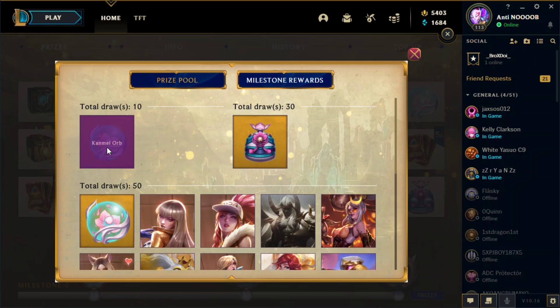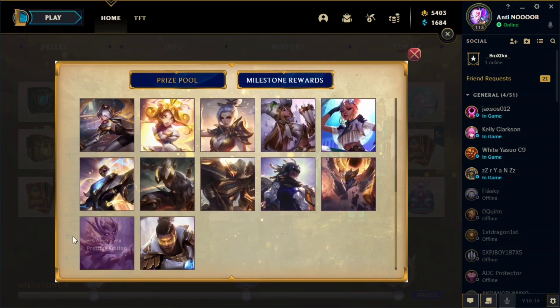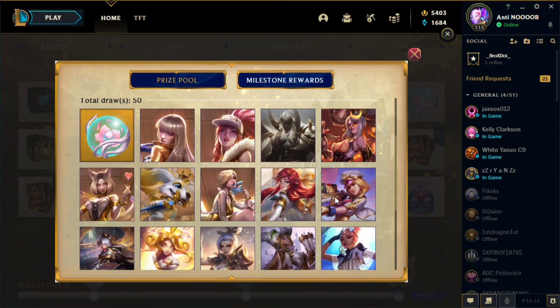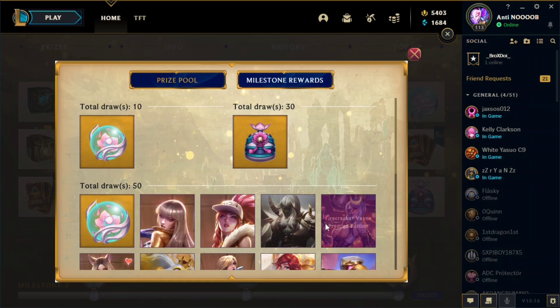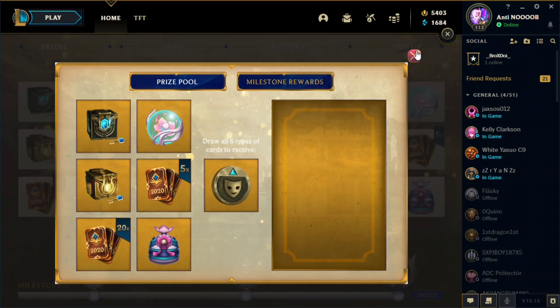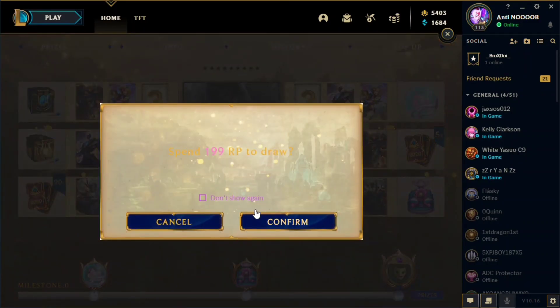There is a milestone for this: if you draw 10 times you get an orb, draw 30 times you get a grab bag, and when you draw 50 times for this event you can acquire a prestige skin of your choice from a list. If you already own all prestige skins, you can go for 15 Kanmei orbs. There is also a chance to get the lucky card, which gives you a free prestige skin of your choice.